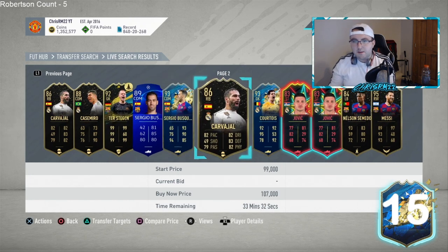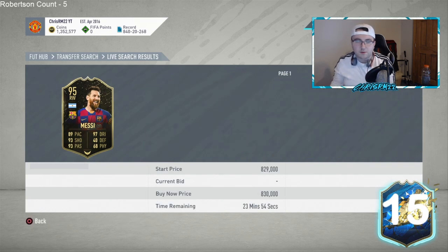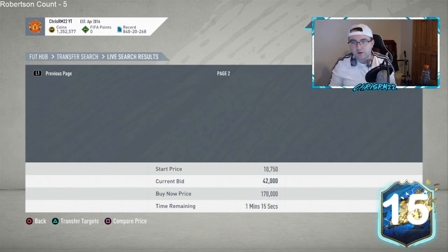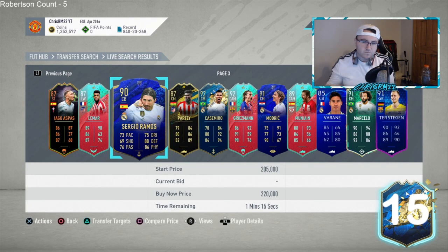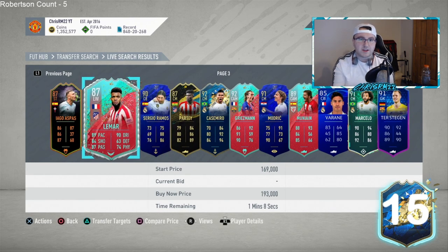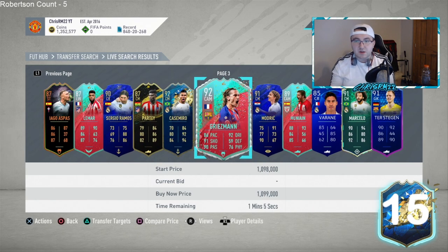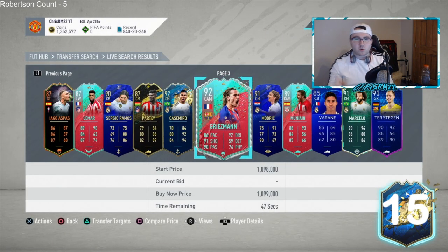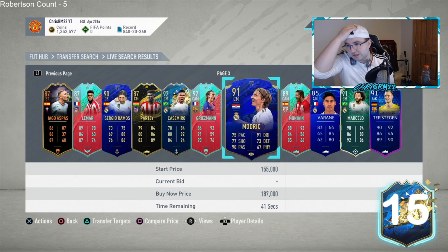Messi's inform will be a really good investment — if you can get around 790k or under, that's a great price. Lamar's birthday card will probably go up next Thursday during rewards. Griezmann is interesting — if they give him a TOTS without a weak foot upgrade, this card will rise a lot because the TOTS Griezmann will be expensive and not as affordable, while still having the five-star skill attribute.